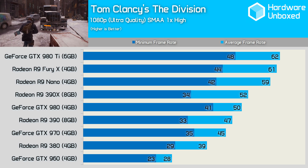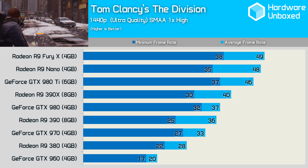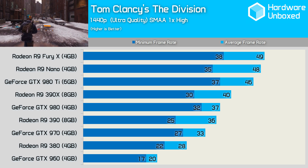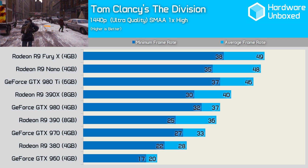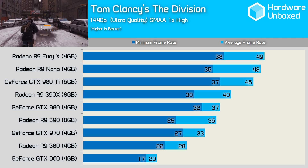Oddly, these extreme minimums didn't impact the Fury X or Nano graphics cards. Jumping up to 1440p wiped out the lower end cards, and here we see the GTX 960 and R9 380 both averaging less than 30 FPS. Even the GTX 970 and R9 390 struggled, and it took the 390X to reach a 40 FPS average.